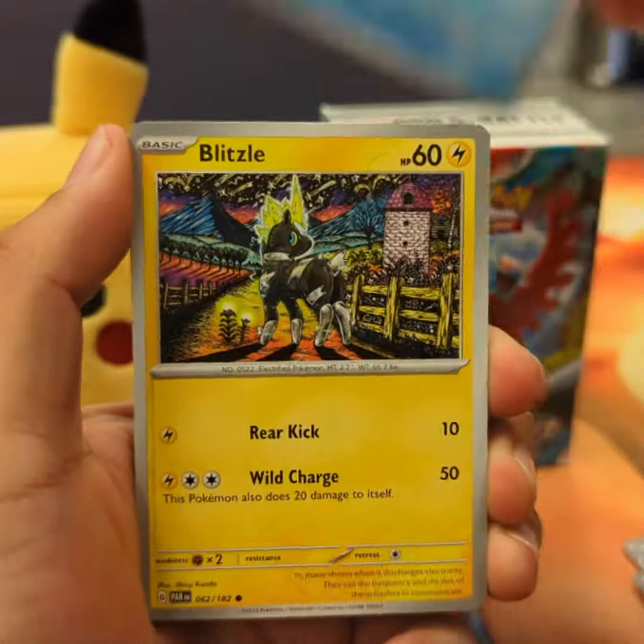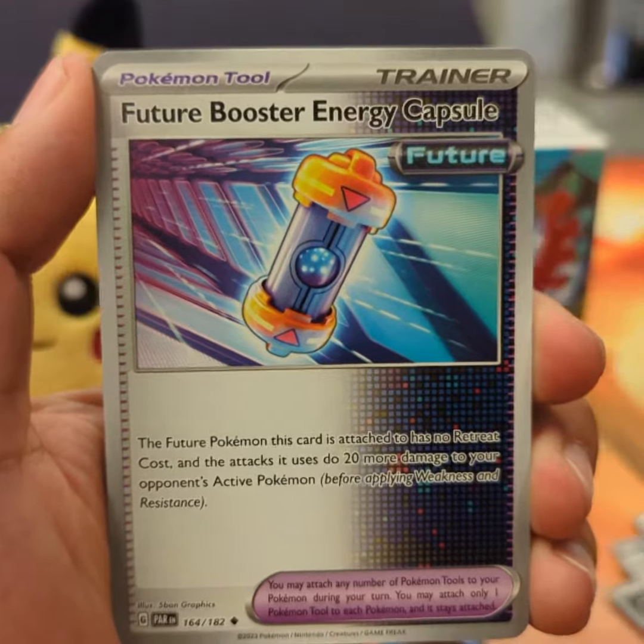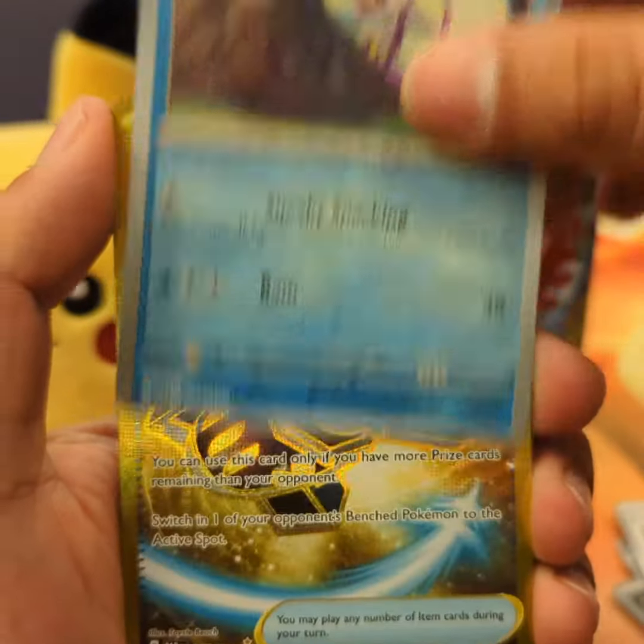They usually feel thick like that now. Antwerp. Ooh, the Blitzel. Nice. Future Booster Energy Capsule — wow, that's a good one. That is a good one.